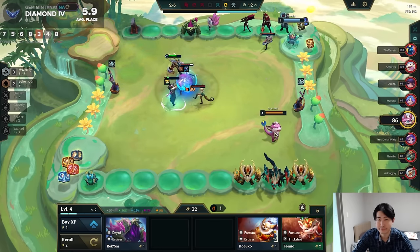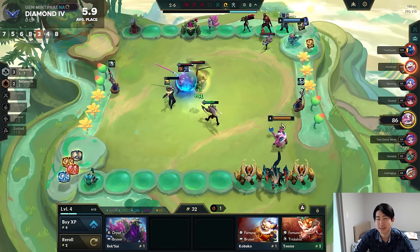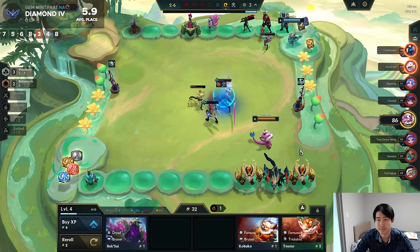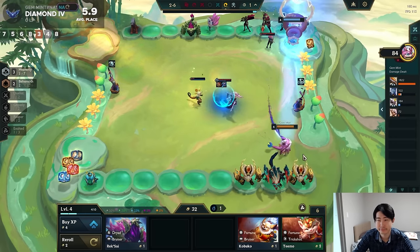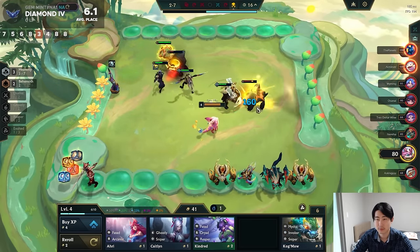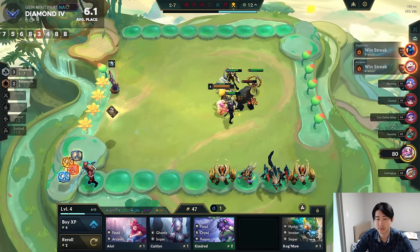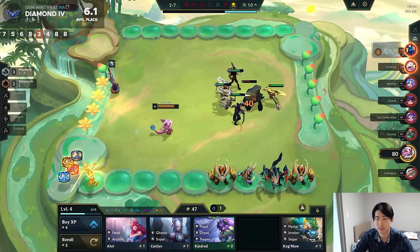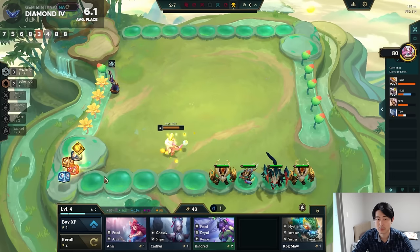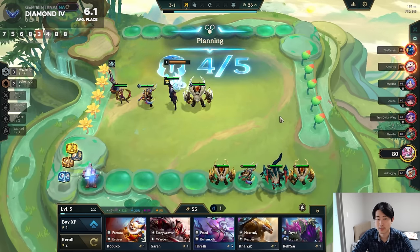We didn't get any Xerods — we need Xerods for this to work. You've got to reforge with a hammer. Let me see if I can build another item really fast. Sell that. Goal 5.